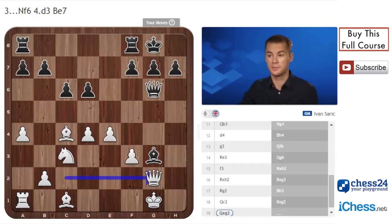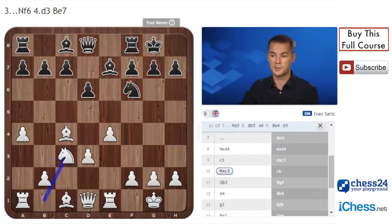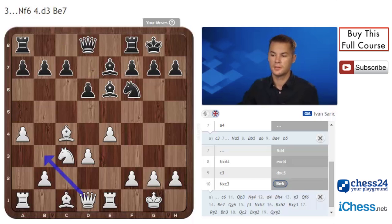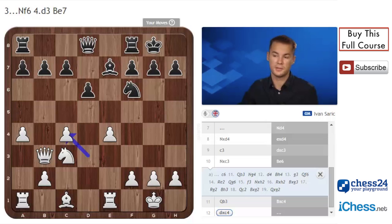Black indeed has two pawns for the two pieces, but white is better here. So instead of c6, black can play Be6, and here Qb3 again, Bxc4, dxc4, and white is better. This pawn is hanging, white has a space advantage, later he can play a5, and his bishop is better than the one on e7.